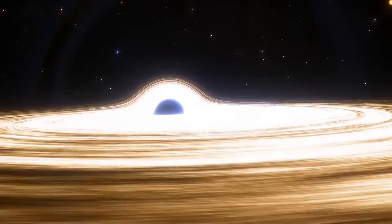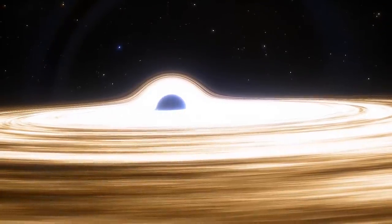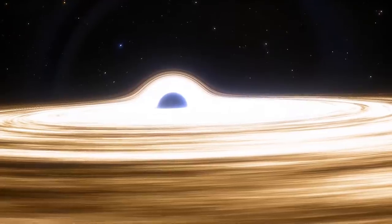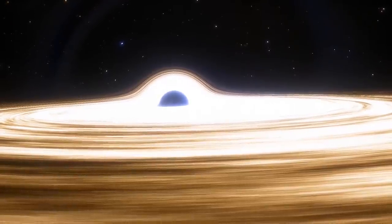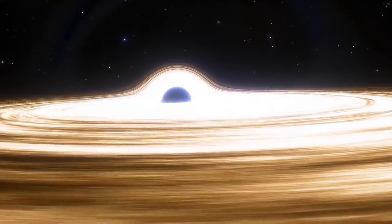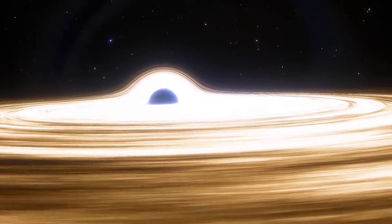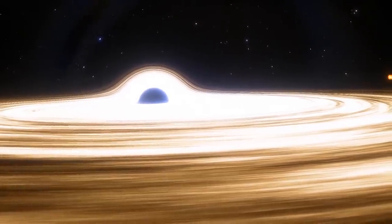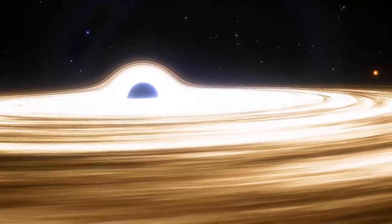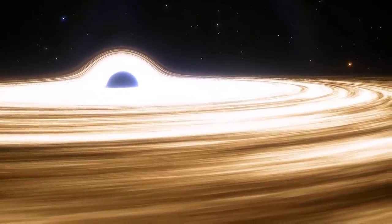We're going to simulate this using Space Engine and we're going to create a new spacecraft right here at a distance of about five AU — five astronomical units — away from the center of the black hole. This distance is actually equivalent to the distance of Jupiter to the Sun, roughly so, and this is what the black hole looks like from this particular distance. If the black hole was in the middle of our solar system and you were on Jupiter, this is what you would see.